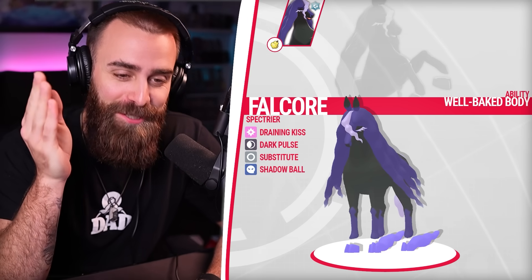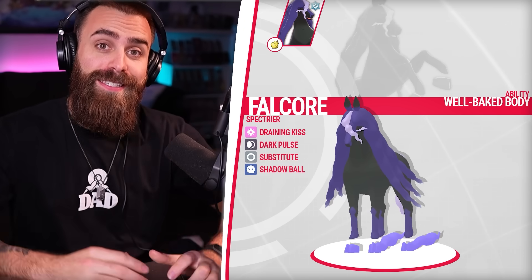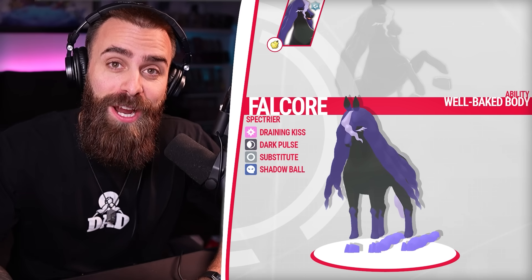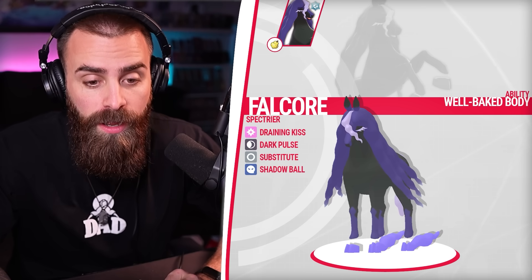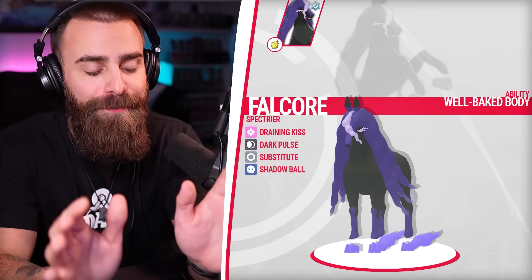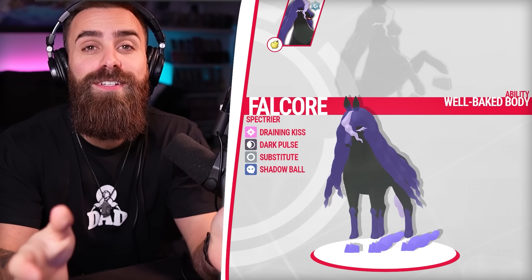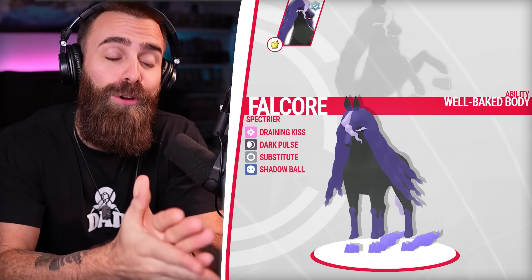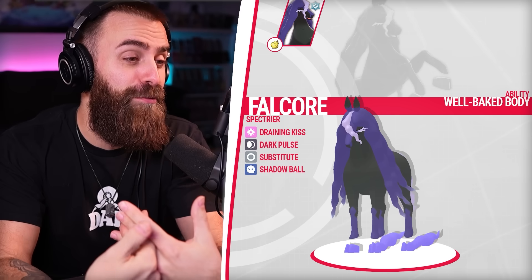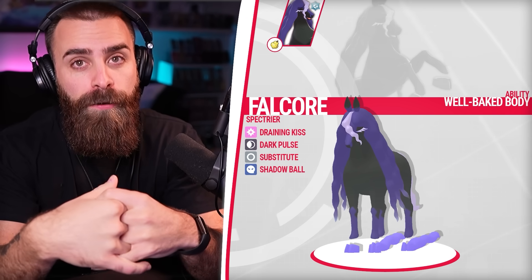Our first round gifted us a Fairy-type Spectre. We're going Terra Steel to resist our two weaknesses — immune to Poison and resist Steel. We're running Well-Baked Body on this Falcon. There were plenty of oppressive options, but the idea is if Dylan tries a Fire-type move and we get to see Well-Baked Body trigger, it would be so worth it. We've got Draining Kiss for STAB, Dark Pulse, Shadow Ball, and Substitute. Overall, a very good mon.